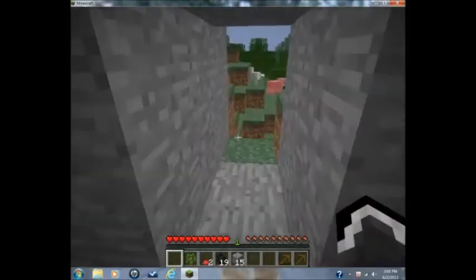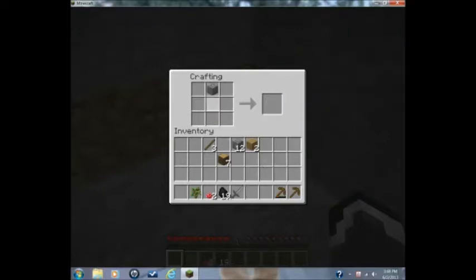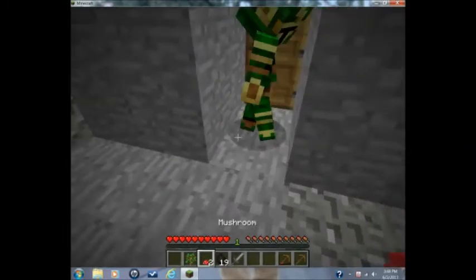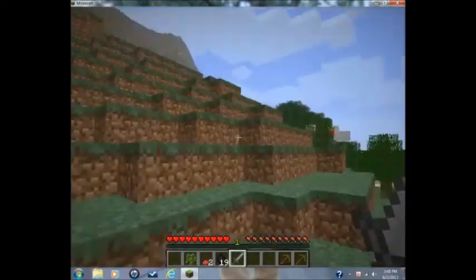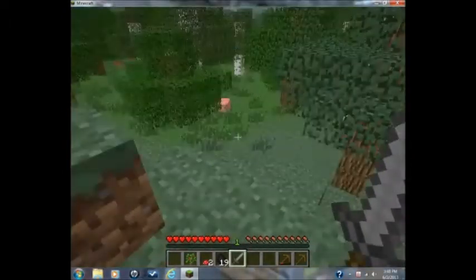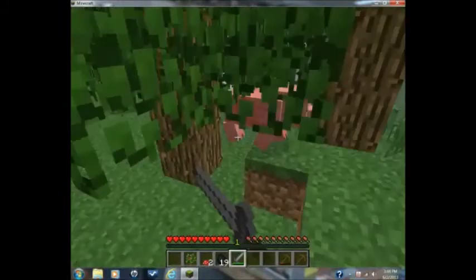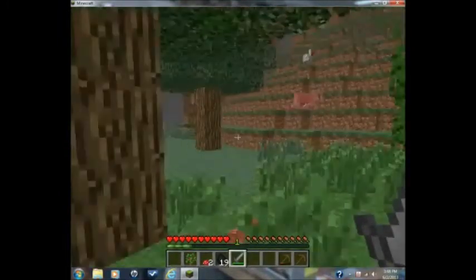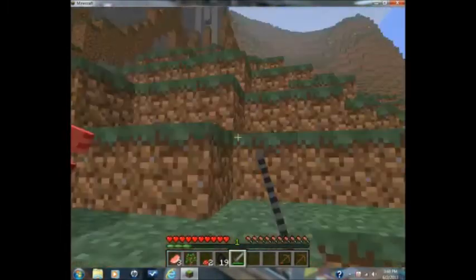I'm gonna craft a sword because I see some pigs over there — we need food most definitely. I'll craft a furnace for us and cut a stone sword. We did get a little bit of coal. Let's get this door up so we're protected for the night. I'm gonna collect a little more wood and plant some seeds by the pond. There's a little sand there — if you want to get an early sugar cane farm going, there's some right over here. It's never too early for a little sugar cane farm.